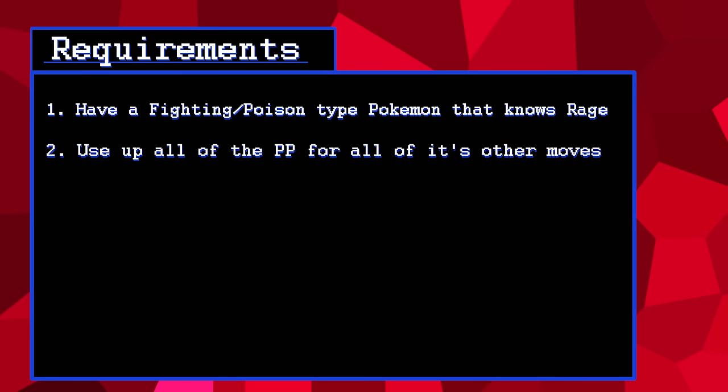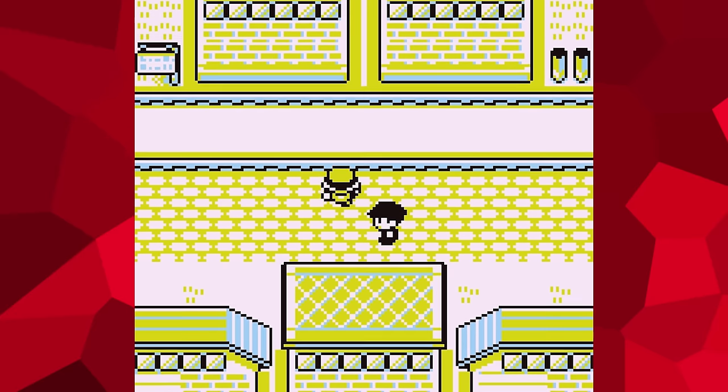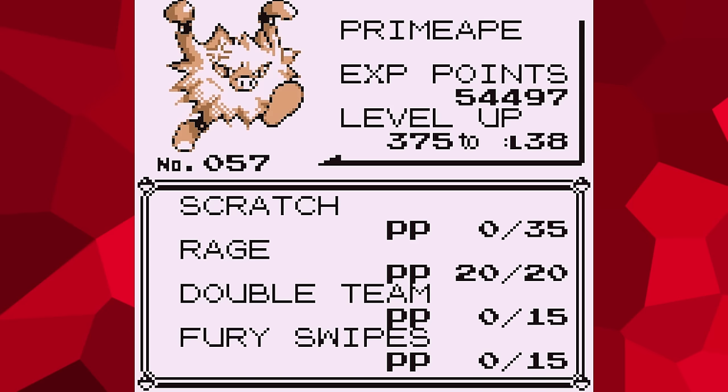Number 2: Use up all of the PP for all of its other moves. There is no move deleter in these games, so this was the next best thing I could think of. It doesn't matter what any of the Pokemon's other moves are; the only important factor is that Rage needs to be the only thing that your Pokemon can use.